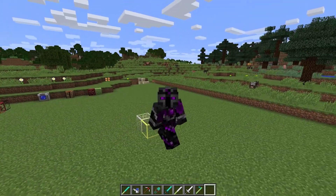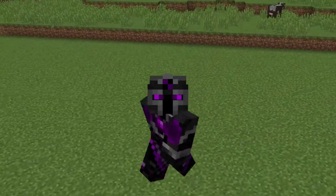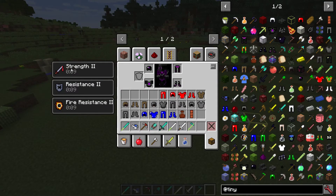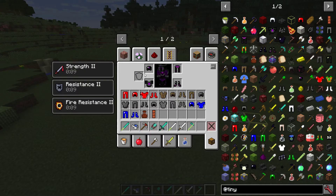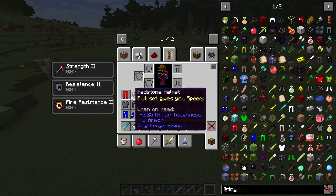Look at all the different armors available. If you're willing to kill the dragon multiple times, you can get dragon armor — it looks awesome and gives you bonuses like strength, fire resistance. To craft it you need dragon scales, which drop from the dragon. Since there's only one dragon in the game, you have to constantly respawn it.